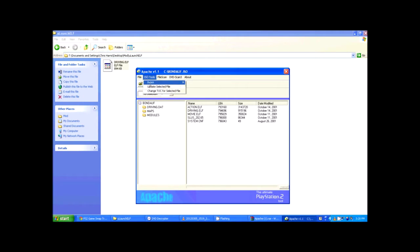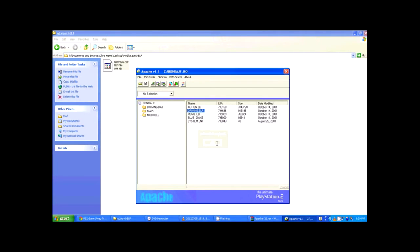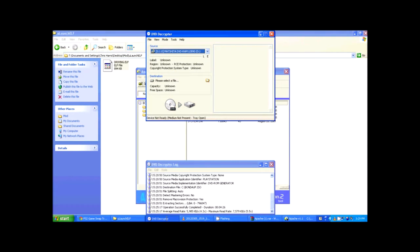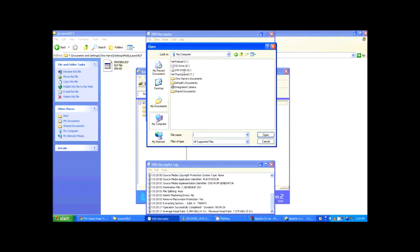In Apache, make sure DRIVING.ELF is selected, then click Update Selected File. Navigate to the mod folder on your desktop, select your renamed uLaunchELF — DRIVING.ELF — click Open and it updates. That's all you need to do there. Now go back into DVD Decryptor, insert a blank DVD into your burner, switch the mode from Read to Write, find your ISO file on your C drive, open it, and burn it. I'll take a break and come back when the burning is done.